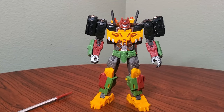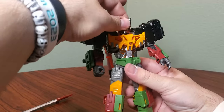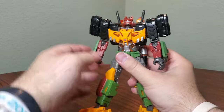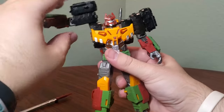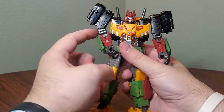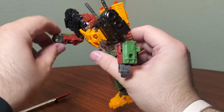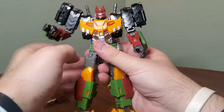Articulation on Bludgeon is actually really, really good — I'm surprised by how much he has. A ball joint at the neck which is extremely emotive; it can tilt, and he also has a hinge that allows him to look down and look up a little farther than normal. He has hot-rod shoulders which kind of suck, but he can do a full 360 there. He has a bicep swivel as well as a joint that does tend to give out when you don't want it to. A little more than 90 degrees at the elbow. Wrist swivels and opening and closing hands — something we hadn't seen on a Voyager since G-Axis.